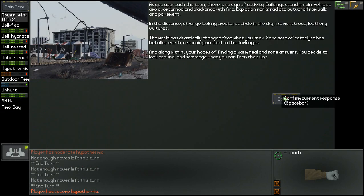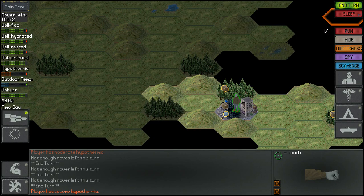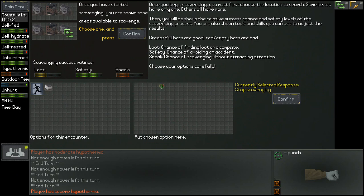We have very severe hypothermia now. As you approach the town there is no sign of activity — buildings standing in ruins, vehicles overturned and blackened with fire, explosion marks radiating from walls and pavements. In the distance, strange-looking creatures circle the sky like monstrous vultures. The world has drastically changed — some sort of cataclysm has fallen on earth, returning mankind to the dark ages, along with your hopes of finding a warm meal and some answers. You decide to scavenge what you can find from the ruins.